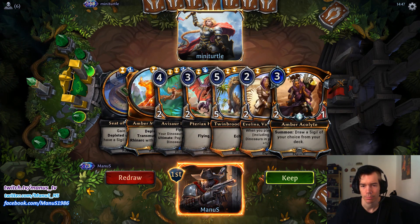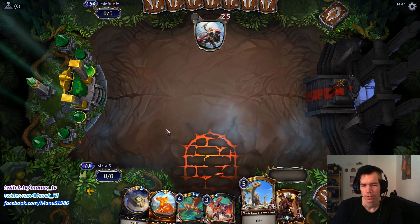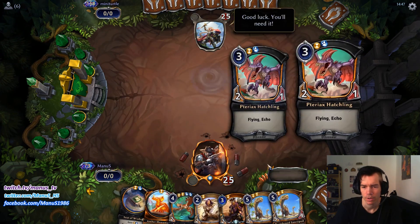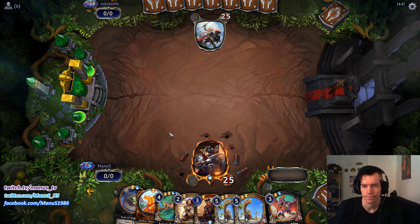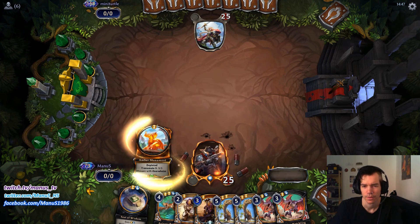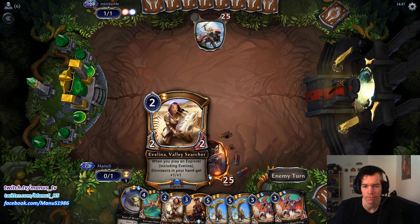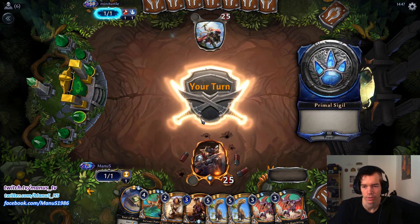Alright, so another pretty good hand I would say, a little slow if we don't draw a sigil for the Seed, but other than that it's pretty good. Let's hope we draw a ready power off the top for our Evelina into Acolyte and then we're happy.